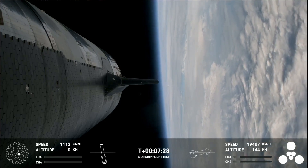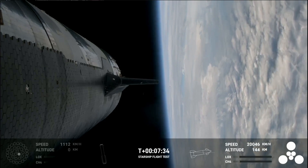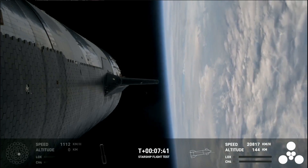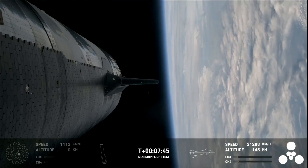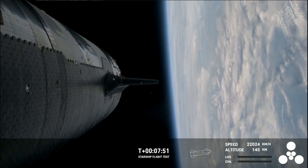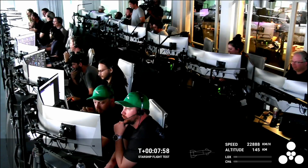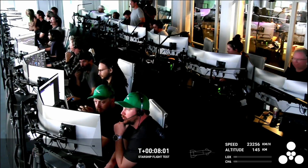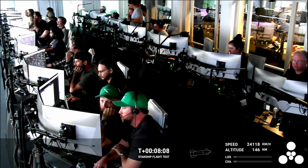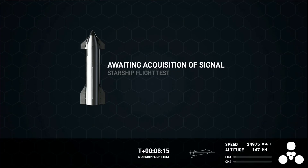Ship continuing to look nominal with its ascent burn, this burn lasting about six minutes total. We're expecting that this burn will end just after T plus eight minutes, about a minute from now. Congrats to the team — making it this far is farther than we've gone on flight two. Just wonderful views and great engine performance from the vehicles. So far, we've hit controlled ascent, demonstrated the hot staging, and demonstrated controlled entry of the booster — just stopped a little short of the engine relay, but that's something we can learn for the next one.